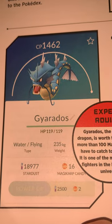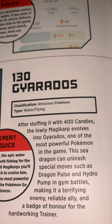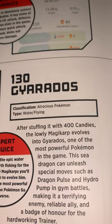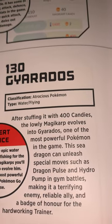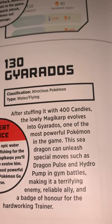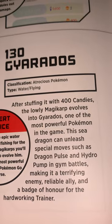Magikarp evolves into Gyarados, which is quite a difference. 130 and the HP goes to a whopping 119. We've got Atrocious Pokémon classification, Water and Flying type. After stuffing it with 400 candies, the lowly Magikarp evolves into Gyarados, one of the most powerful Pokémon in the game. This sea dragon can unleash special moves such as Dragon Pulse and Hydro Pump in gym battles, making it a terrifying enemy, reliable ally, and a badge of honor for the hard-working trainer.